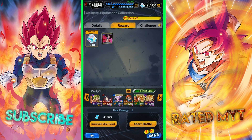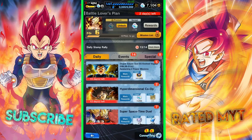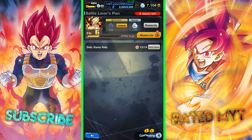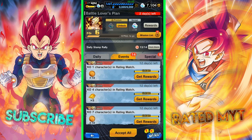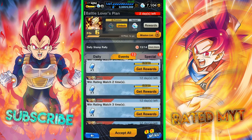Any GT-themed unit, Sagas from the Movies, and so on. Completing missions is another way to obtain equipment in Dragon Ball Legends. By completing these missions you'll sometimes obtain Z or rare metals, which you can exchange for whatever type of equipment you decide on in the exchange shop.